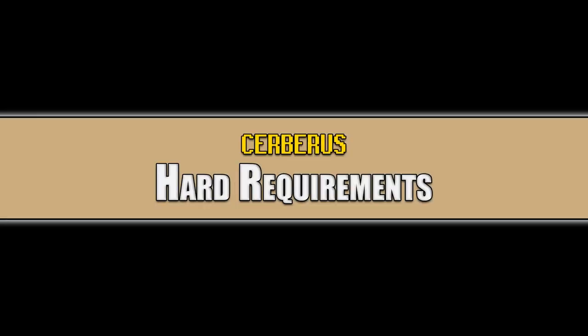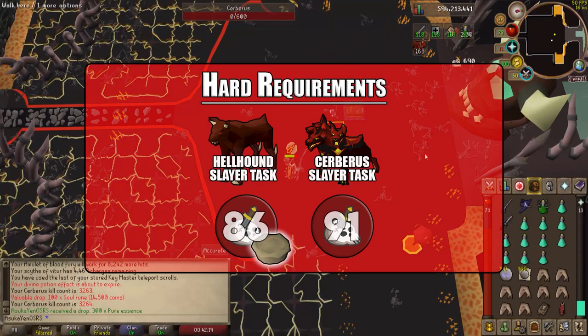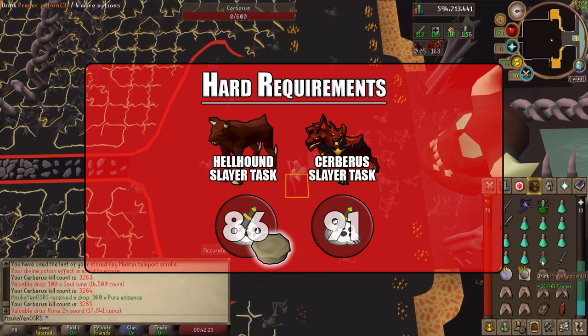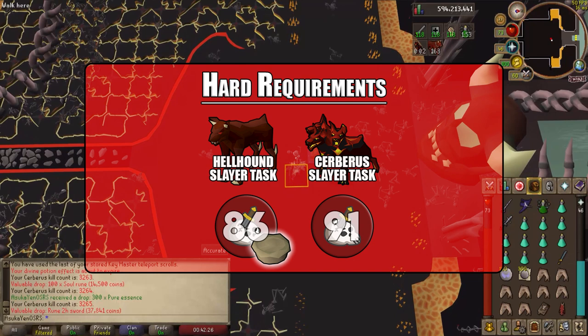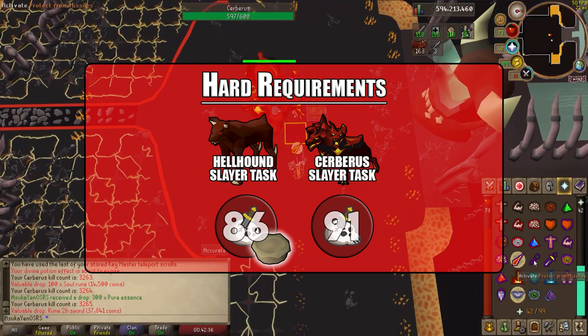For hard requirements, there is one, but it can be looked at in two different ways. Cerberus is a hellhound, so if you get a hellhound slayer task you can kill Cerberus. You do have to be on a hellhound or Cerberus task to kill Cerberus, because that's how slayer bosses work. If you are on a hellhound task, you can start killing Cerberus at level 86 slayer with the use of a wild pie.